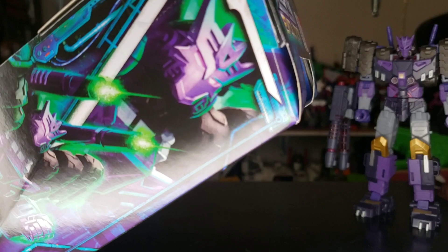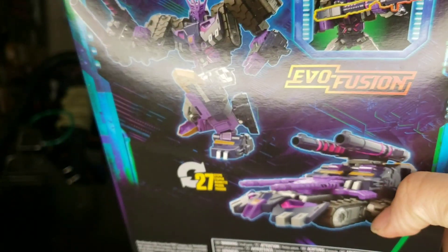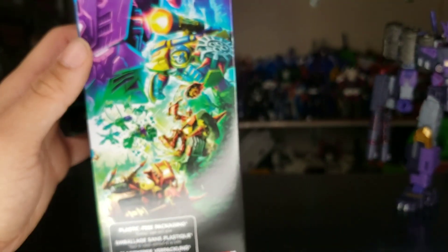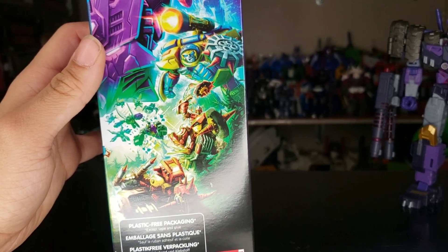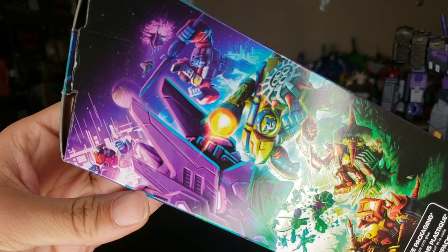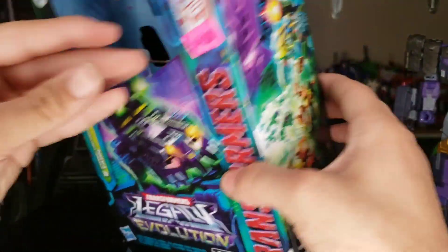The back of the box shows the tank mode and a pose — Evo Fusion, whatever that means. There's the name right there. It's a Decepticon, more than meets the eye — 20 steps. Side art shows Blue Optimus Prime, Armada Prime, the Nemesis, some Junkions. Pretty cool stuff on the box.